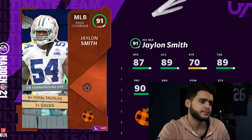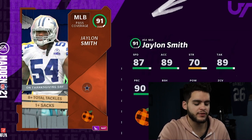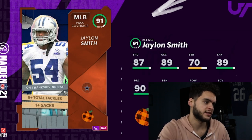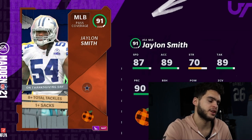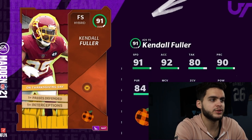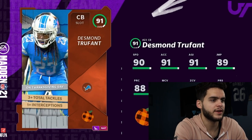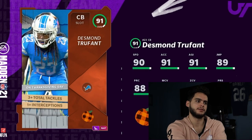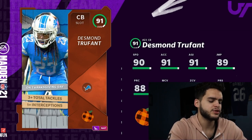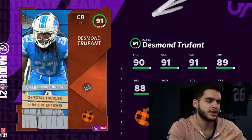If they had given Jalen Smith even an 88 block shed — which I understand is a pass coverage linebacker — if he could get to 90 with the hip power, speed, and everything, I'd say go for it: stop the run, play the pass, be fast enough. But even getting his stats upgraded, versing the Washington Football Team who does run a lot, I can see him getting tackles but not the sack. Even at 92 overall, he's not usable — there's gonna be a better safety available.